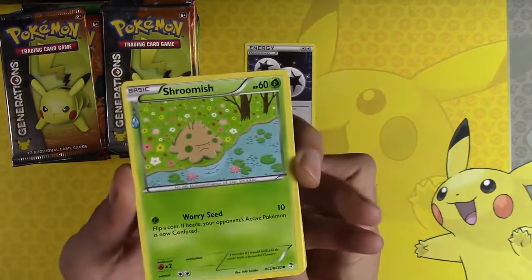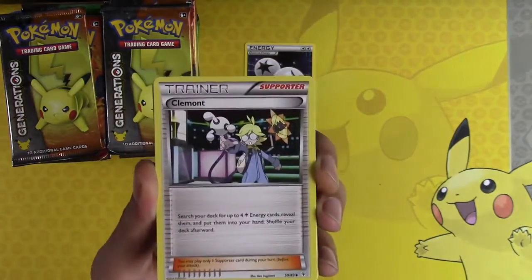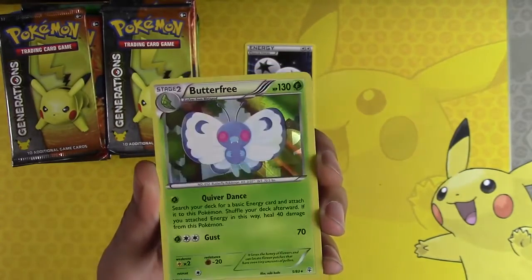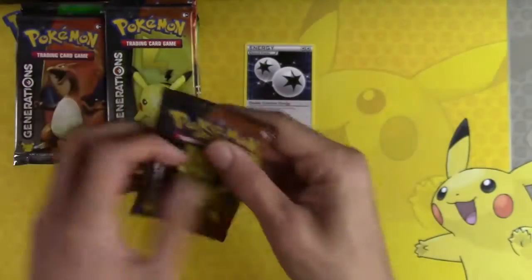Need one more Reverse Holo DCE, I think. Shroomish, Clement, Metapod, Lefable, Charizard, Butterfree — that was not the Charizard that we were looking for.